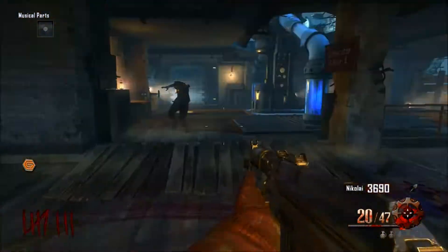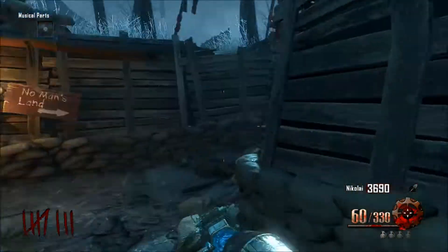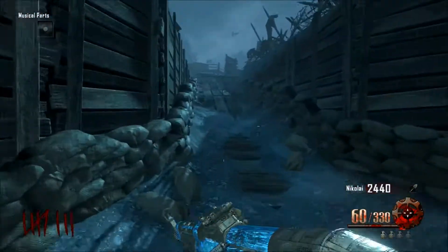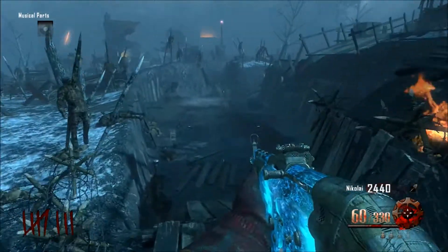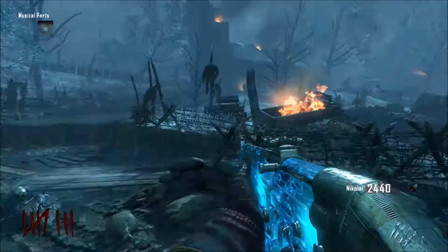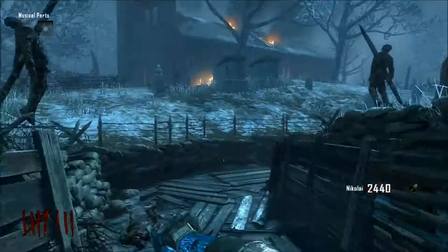Right here I'm getting my upgraded weapon — it's the STG, what a beauty. Now what I do is go back through, run a few more laps until I have enough money, then get out of this area because it gets really insane. Then I go into no man's land and face that dreaded armored juggernaut zombie. I know him as the BioShock zombie — you guys may know him as something else, comment down below whatever you call him because I'd really like to hear the different names.